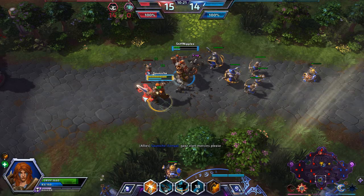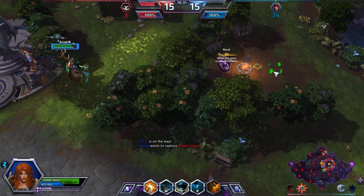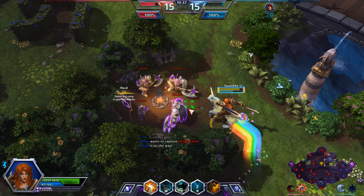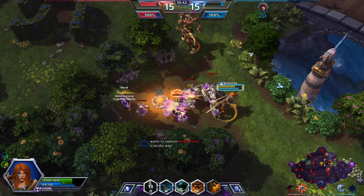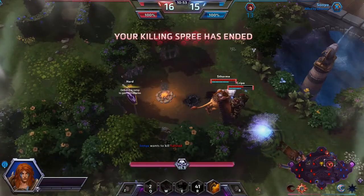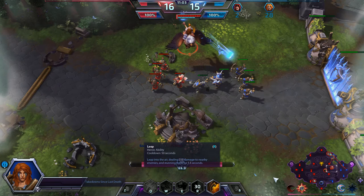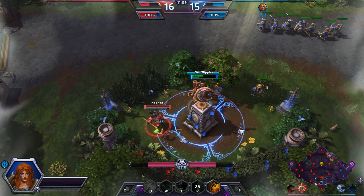Looks like Valla is trying to secure the top shrine, but Valla does not secure it. I'm going to go try and stop Gazlowe from taking that. The enemy Gazlowe is not there, fortunately, so I'm just going to burn these guys down as quickly as possible. There's the enemy Gazlowe — I knew he would be coming up here. Unfortunately my team is not there to help me out. Falstad does jump in. ETC and Malfurion are doing a little bit of what they can to hold on to the top. Gazlowe shows up — this Gazlowe is not doing what he's supposed to be doing; he is laning really hard and this is just not what he's built to do.